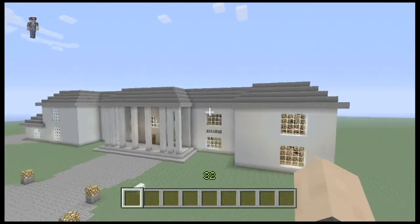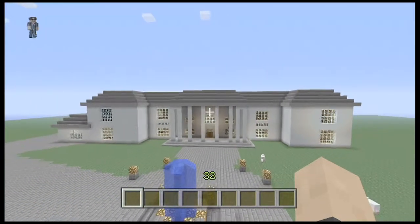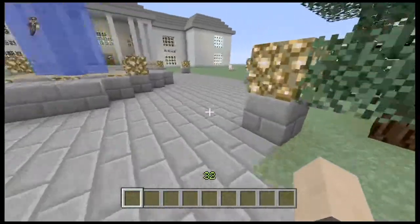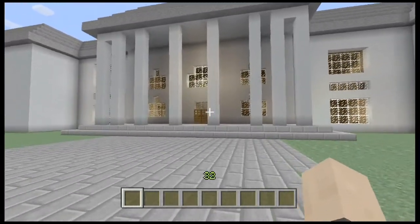Now I'll just show you the front of the house again and we'll go inside. Don't know why there's sheep on my lawn. The fountain is a little cheesy, I have to admit, and the trees were not handmade — I had to use saplings, so I might change that later.